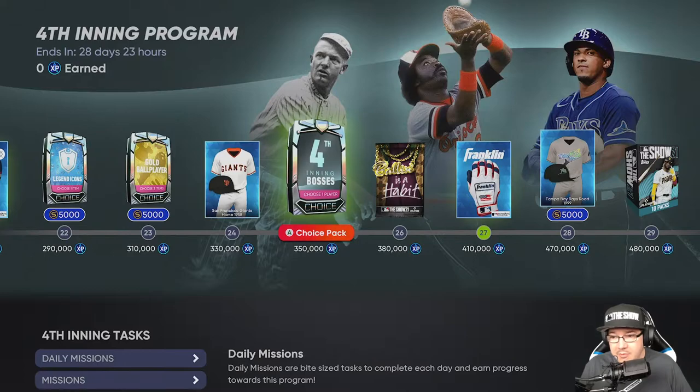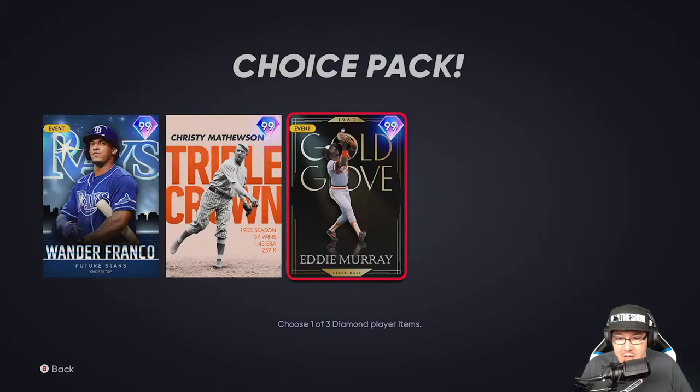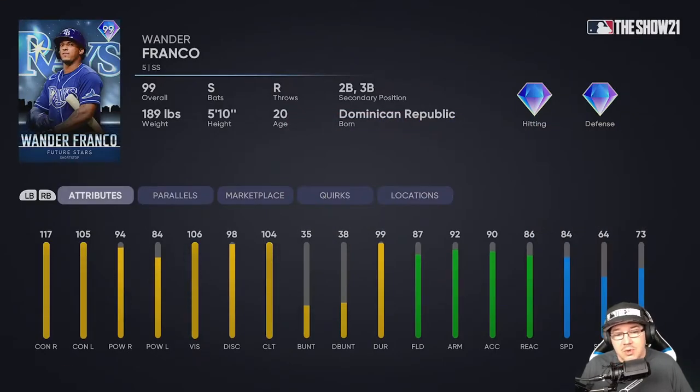Now the moment you've all been waiting for — the Fourth Inning bosses. We're going to get Wander Franco, Christy Matthewson, and Eddie Murray. The first one is Wander Franco — a 99 overall. Looking at the card: 117 contact right, 115 contact vs. left, 94 power right, 84 power left, with very high vision, discipline, and clutch. You also get diamond fielding — 87 fielding, 92 arm, 90 accuracy, and 86 reaction.